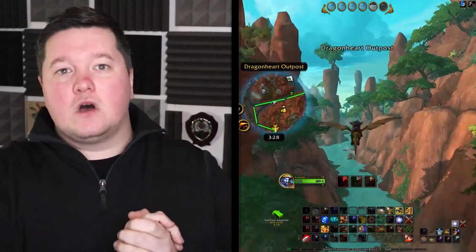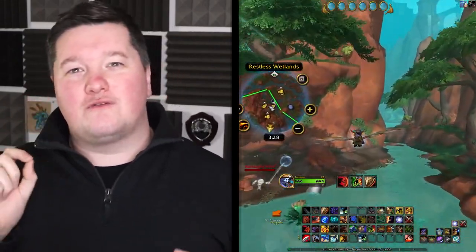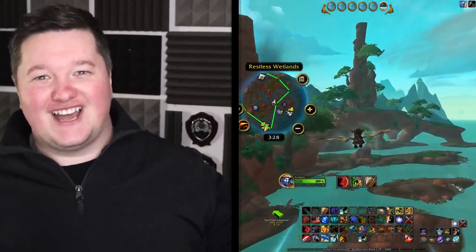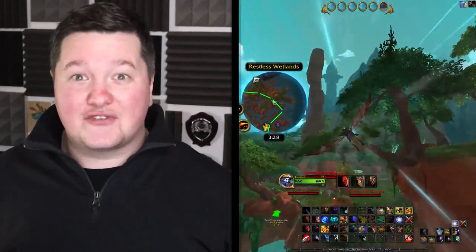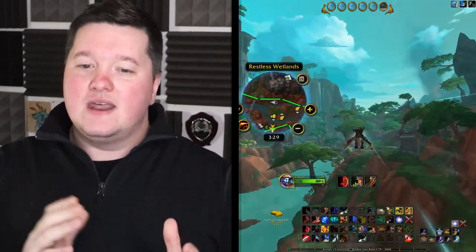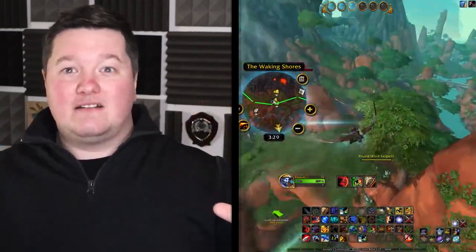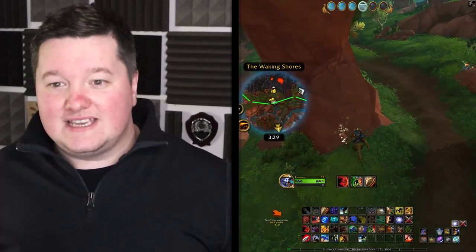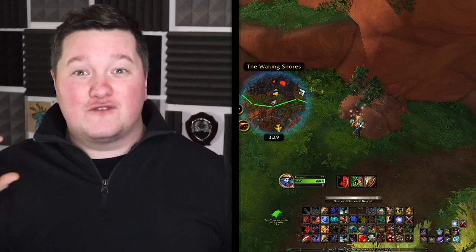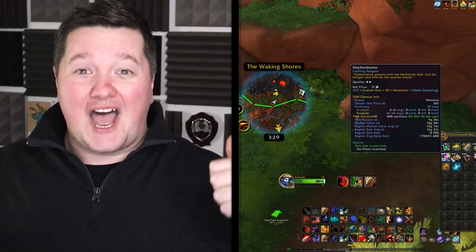Do bear in mind that before you go out to do a bunch of gathering, prices can fluctuate and change really rapidly. It's important that you keep an eye on all the various different materials so you can make the most gold. For example, this week I was perusing the auction house and I noticed that iron web spider silk had been reset — someone bought out every single version of that material and put it back on the auction house at a higher price. They reset the price from around six gold apiece to 35 gold each. So I quickly went out, farmed a hundred of that, put it back on the auction house, and they instantly bought it for 35 gold each. Winner winner chicken dinner.